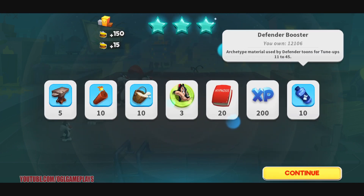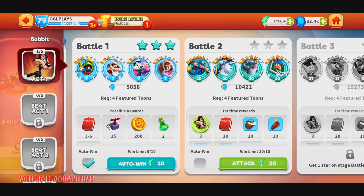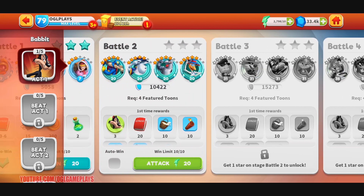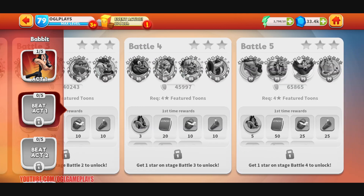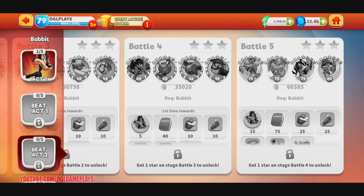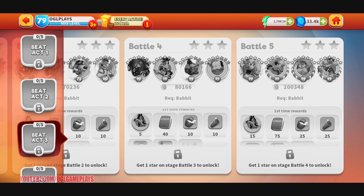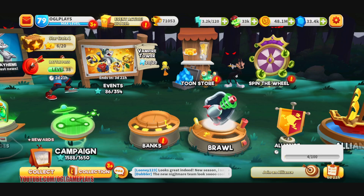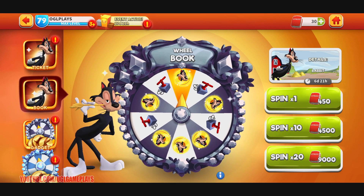We get Bobbit pieces from this - only three, but Bobbit is only an epic toon and we only require 100 pieces. So we'll get some pieces here: three, three, three, twelve and five - that's seventeen. Then some more, seventeen here, and then twenty, thirty-five - plus thirty-five is already seventy-something and we should be about forty short. Yeah, it will be more than enough to unlock Bobbit. We also have the ticket wheel and the book wheel - the book wheel will guarantee Bobbit or detonator pieces.